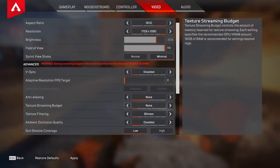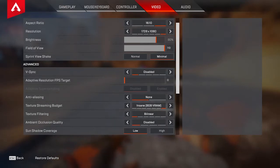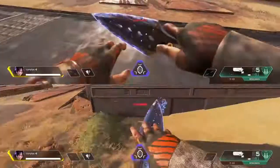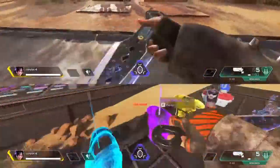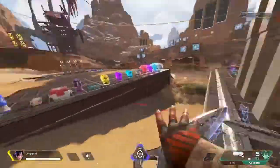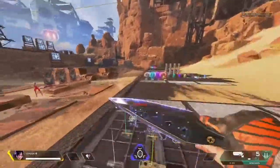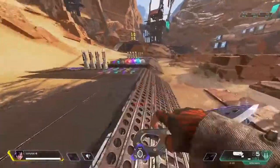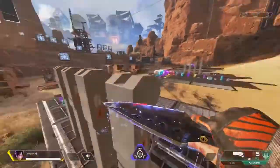Next is streaming budget. If you want the absolute highest FPS possible, keep it to none, but it doesn't have too big of an impact on FPS. It does make your game look a lot nicer when you crank it up to at least low. You could even run it on insane if you have a decent PC. I'll show you what it looks like cranked up to insane — it fills in the textures, most noticeable on your guns, hands, and character model. I personally run mine on medium or high. It won't affect FPS too much but gives you much better textures.